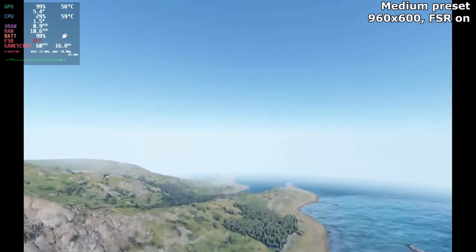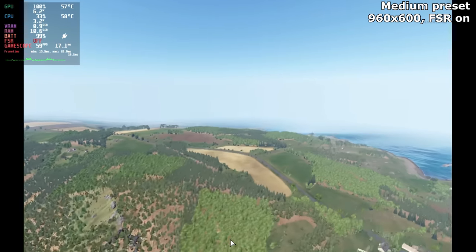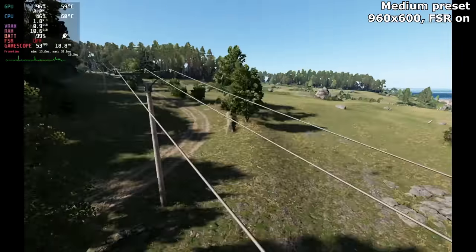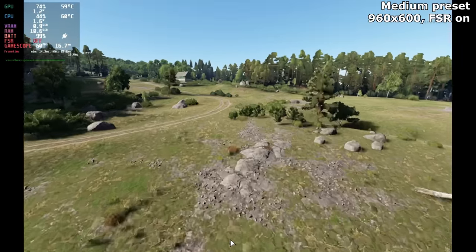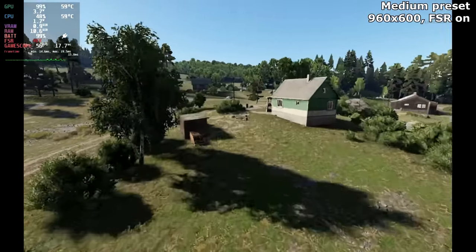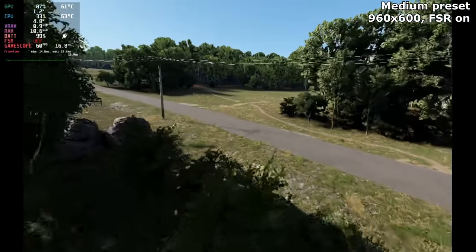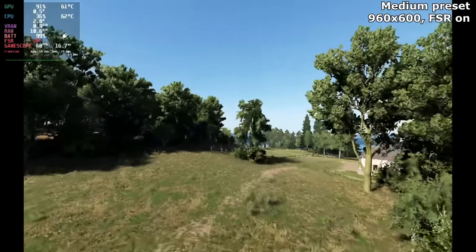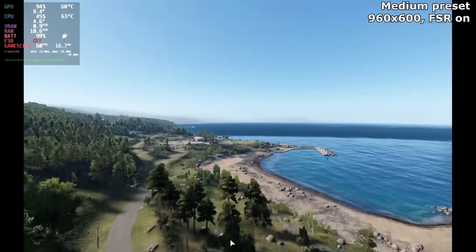I was initially concerned about using resolution scaling on what's already a very low resolution, because I know this is one of those games where you really need to know if that distant blob is a person or a bush. So if I had to pick a game where I didn't use FSR, it would be Arma. But the Steam Deck follows its own rules and, as you can see, it doesn't look like I'm using a sub-HD resolution here, bar the prominent pixelation and shimmering around the edges of things, which seems to be a thing at 800p no matter which settings are used.